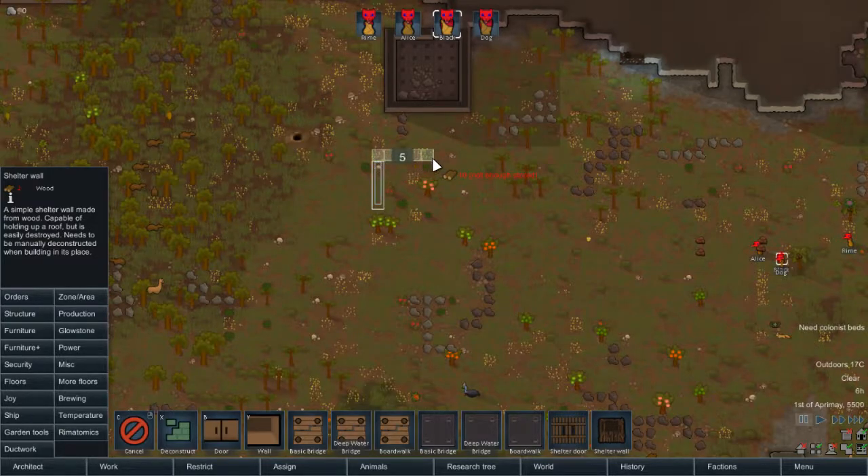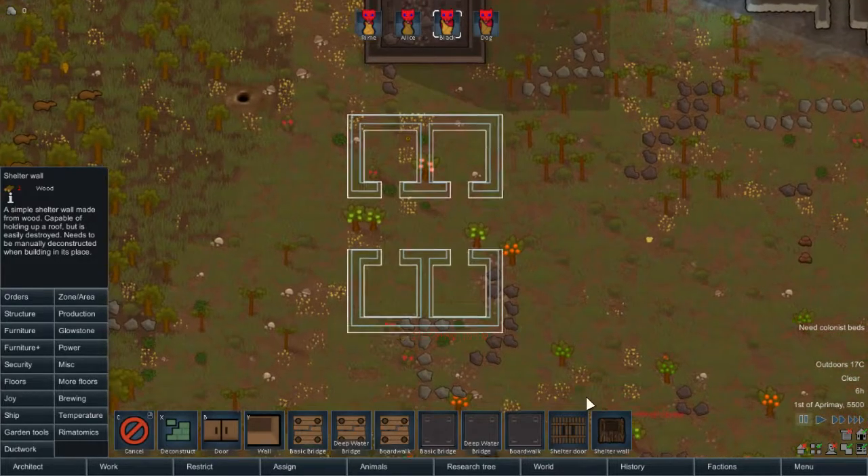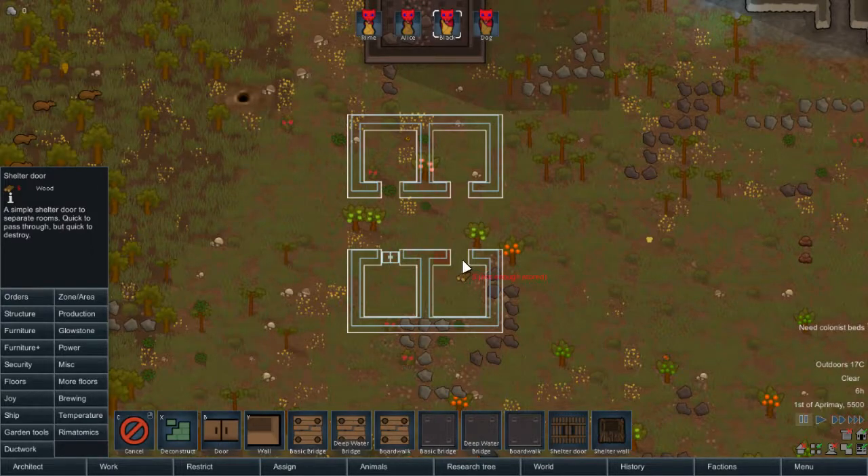Shelter walls do this weird thing where they don't let you place a door over the walls. So, 5x5s it is. If you want to see all of this planning - I'm going to be doing a lot of it unfortunately, as this is a game of plans.